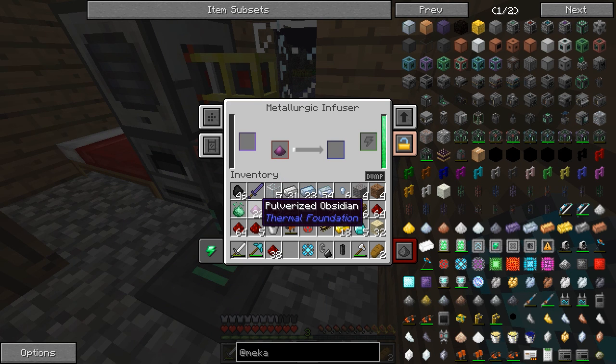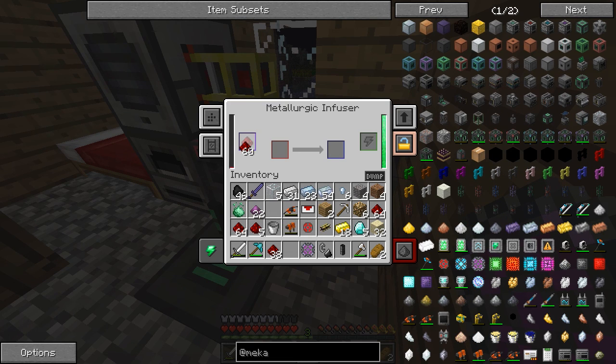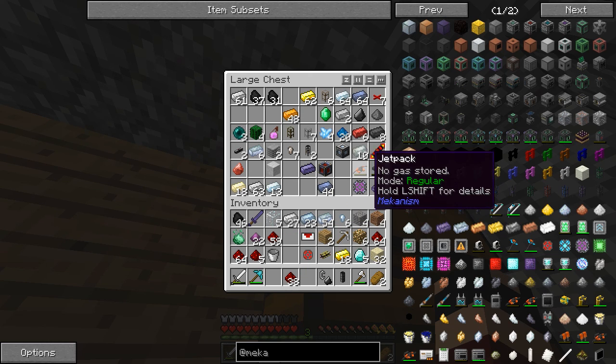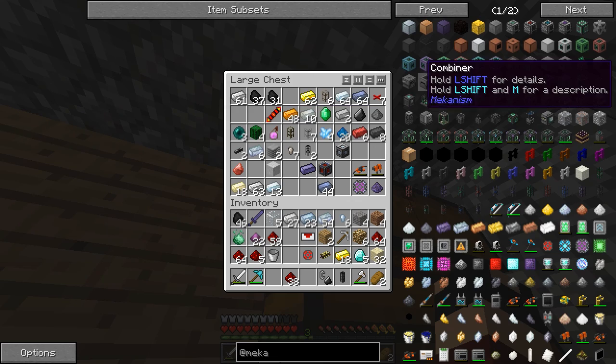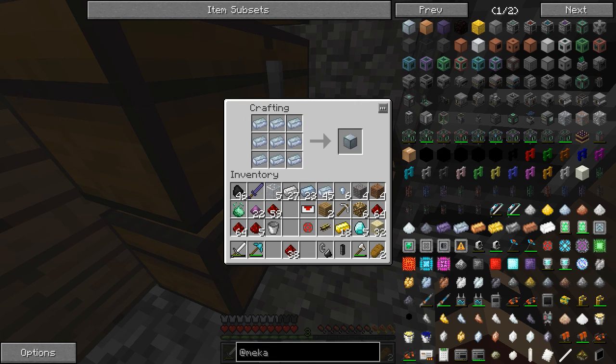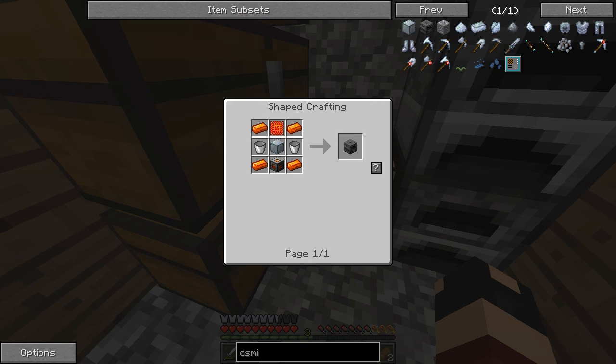We also need more enriched alloys. Let me keep those components there while we work on the osmium compressor. The osmium compressor needs an osmium block, which is just a block of osmium, and a signalum ingot — which needs an advanced control circuit. An advanced control circuit is just a basic control circuit with an enriched alloy. A lot of this stuff involves so much redstone and osmium.